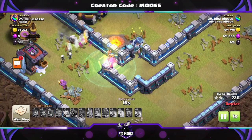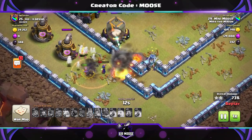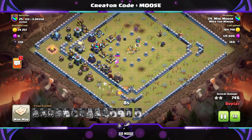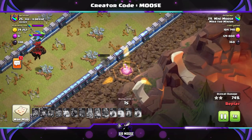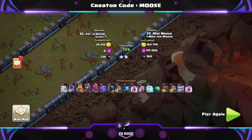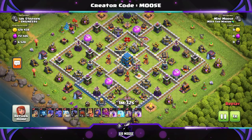The attack is sort of losing its pace here — we've got a few witches left but unfortunately they've been targeted by the eagle artillery and they're gone. There's a solitary wizard over there, and Mike the Minion was on the battlefield, but I think I saw him fly off into the woods — apparently he's got a new friend called Steve the Squirrel who lives in the Clash of Clans woods.